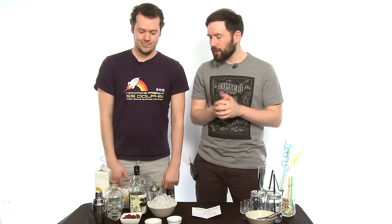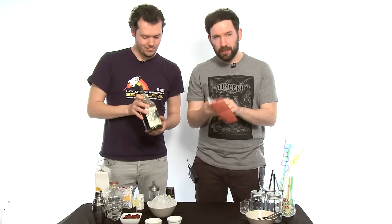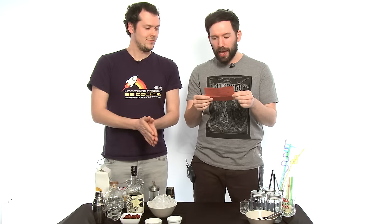Hi everyone, welcome back to Outside Xbox where we are getting started on the festive period early by getting drunk at work. We have an entire table full of booze and a recipe — the Bare Knuckle Boxer from Hitman's Paris level, The Showstopper — and we are going to make that. You can follow along at home if you are of legal drinking age where you live. Please drink responsibly.